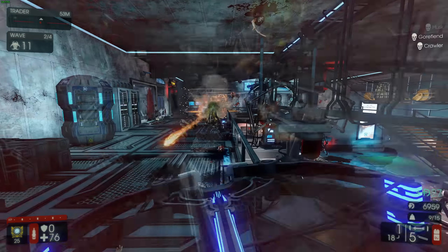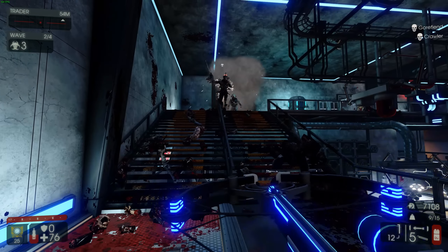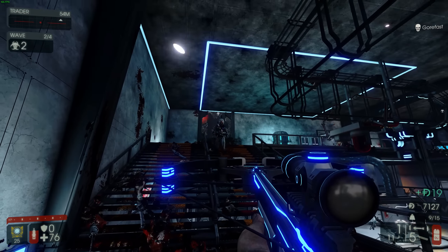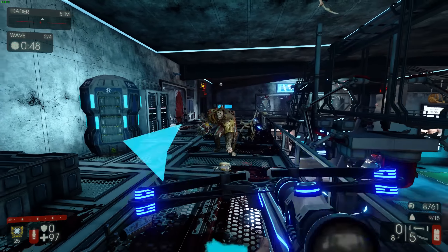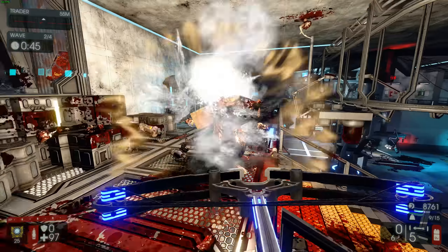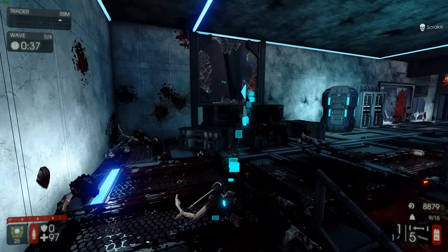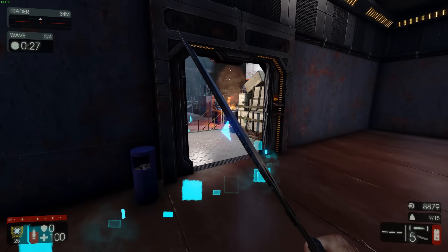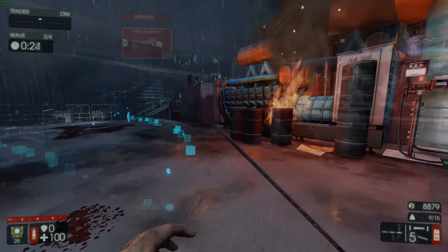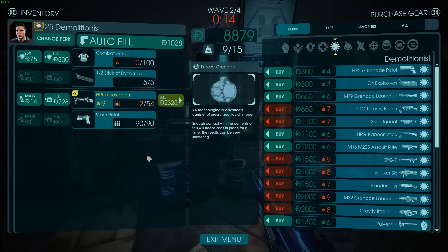I love explosions — this thing is just insane. First impressions: I'd much rather have this over the Head Hunter. Does the alt fire stun a Scrake? It doesn't stun the Scrake, which is a little disappointing, but it does knock him down with normal fire. I can kind of see this being used for trash. Cross Boom — pleasantly surprised, it's not that bad.